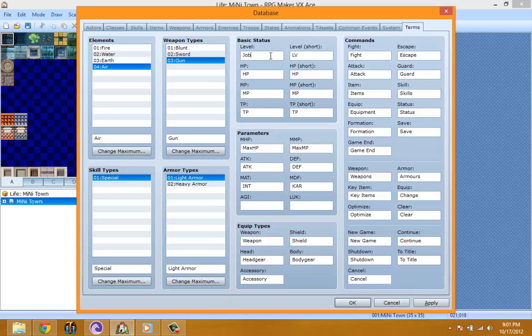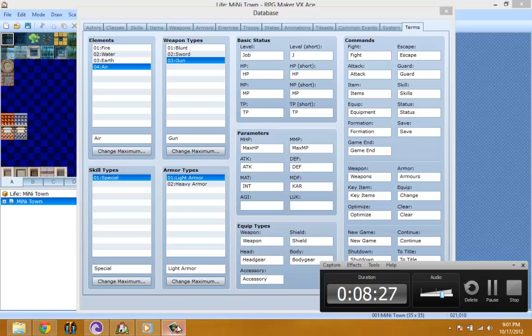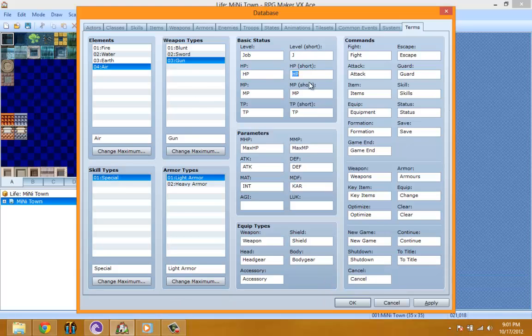Armor type — slightly heavy is something I'm going to keep. For the special level setting, I'm going to change that to 'job' and change the abbreviation to 'J'. HP for sure — that's funny. TP — I have no idea what TP is. I think it's like stamina or something, but I'm just going to keep that blank for now.